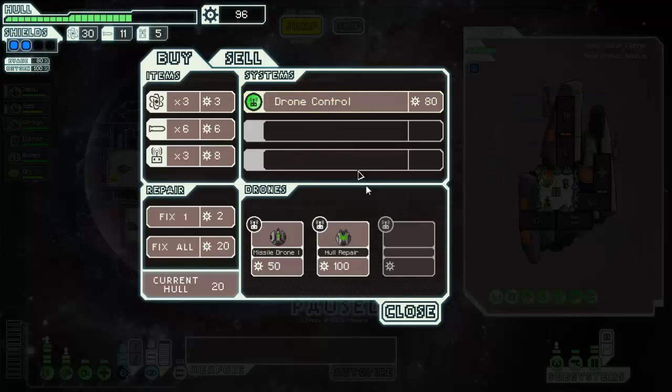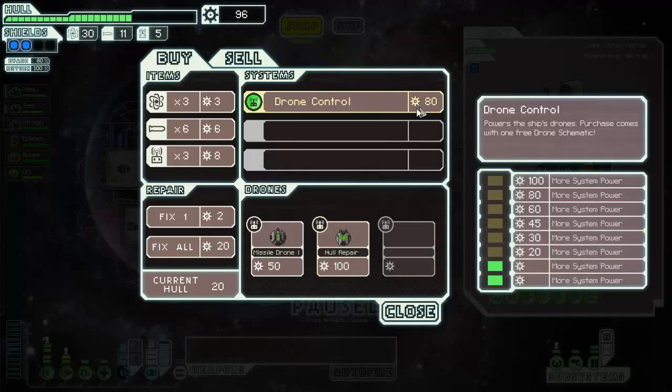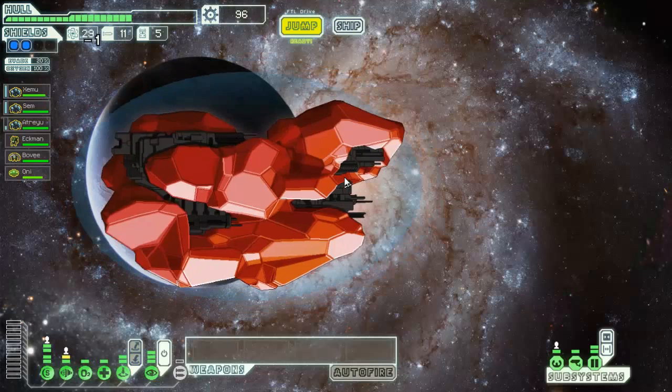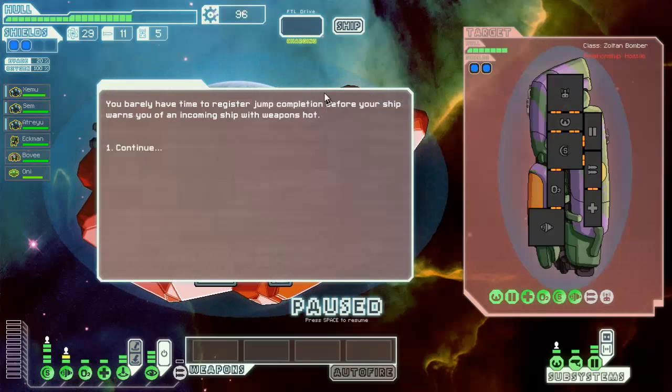Nice - okay we found a special shop. Ooh, hull repair drone! I really want that hull repair drone. I think what I'm gonna do is hold off buying anything and see if we can get the hundred scrap to buy the hull repair drone in the hopes of getting drone control later. Because that drone is fantastic, especially if we get a drone recovery arm.